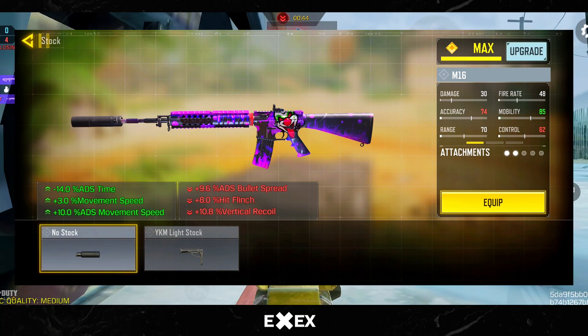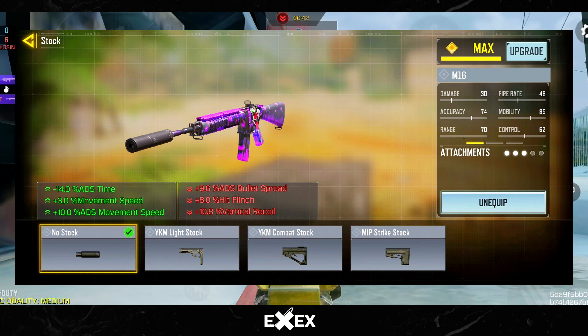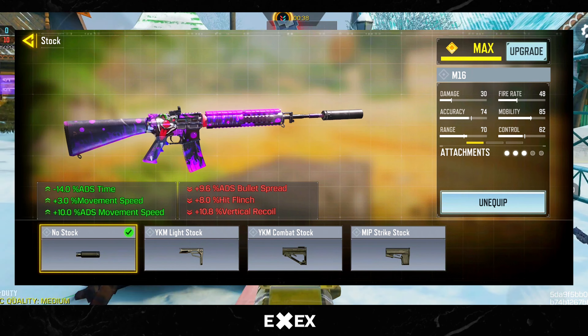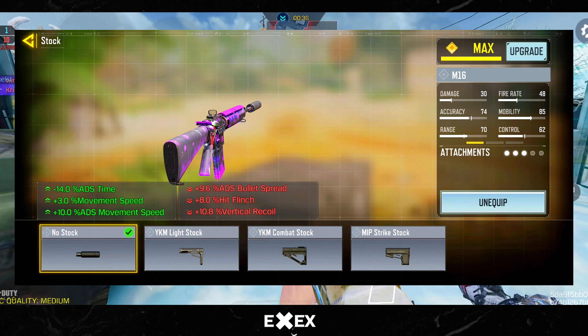Moving on, the third attachment is No Stock. It boosts the gun's ADS time and adds movement speed, so you can rush enemies faster and compete with SMG users with ease.